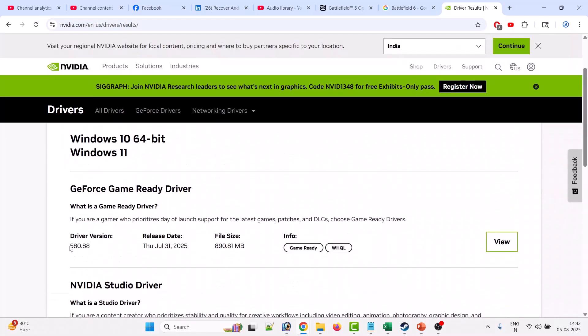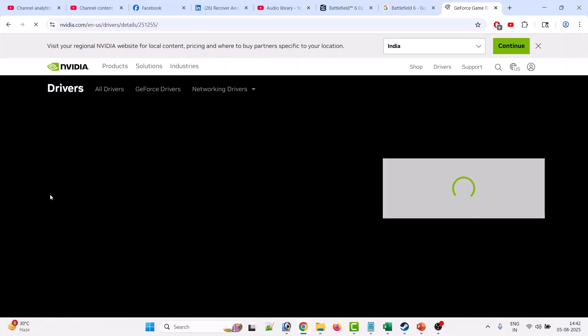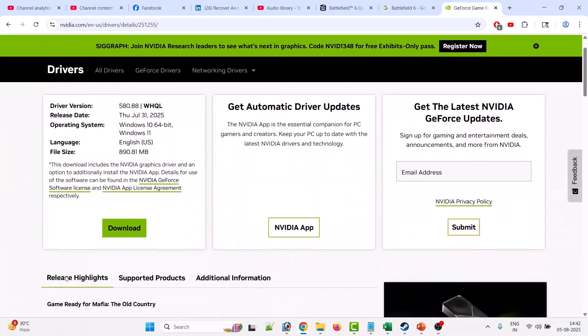The latest version is 580.88. So whatever is the latest version, you have to download and install that. Click on View, then click on Download.